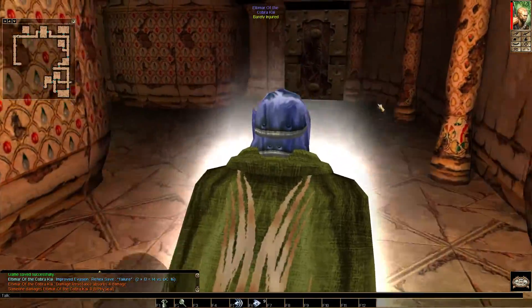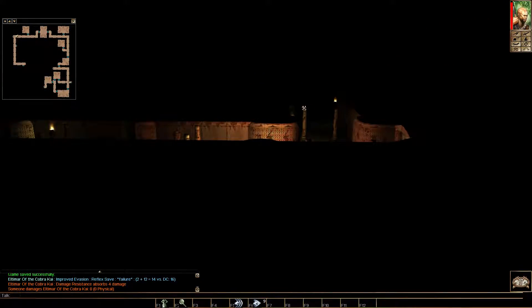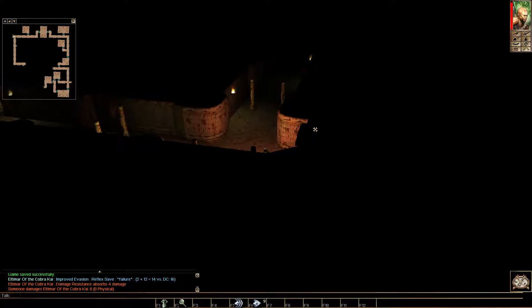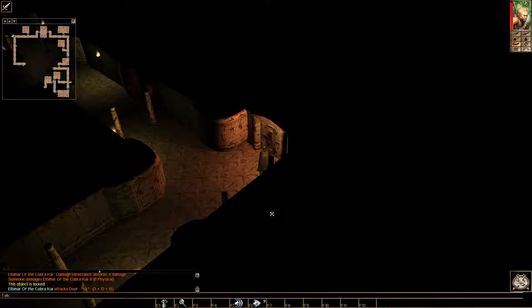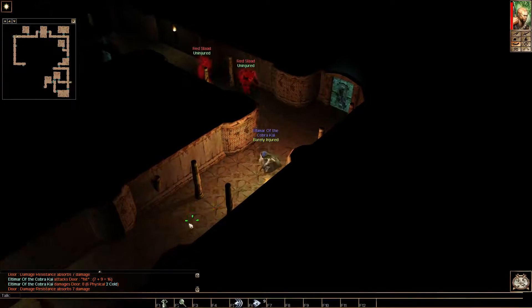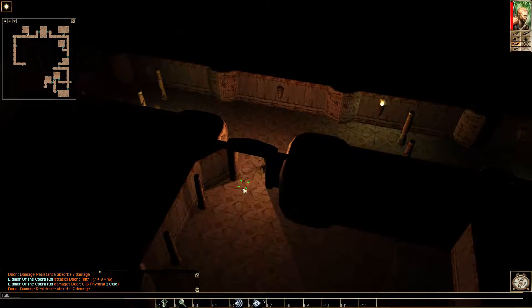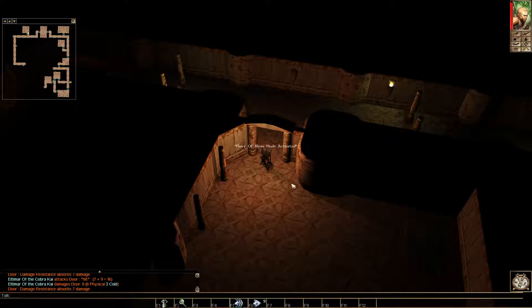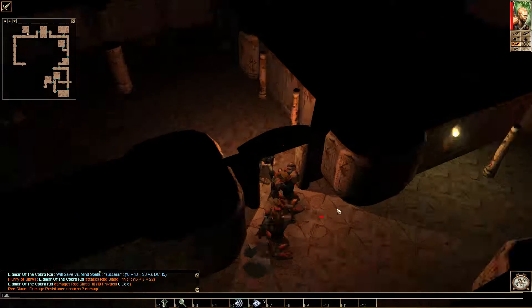There's a door — there's a trap. There's at least two red Slads over there though. They're coming — we need to fight them one at a time, and we're going to do that in a doorway. Fight them in the doorway — we're safe.